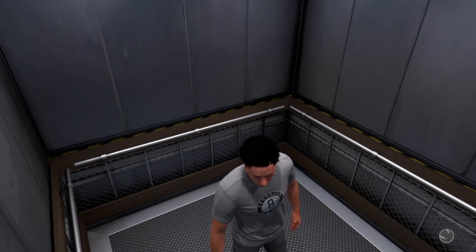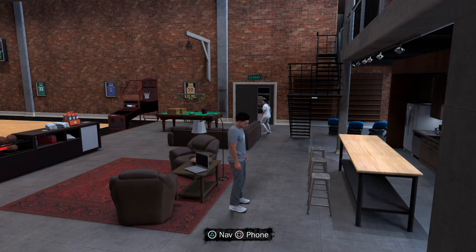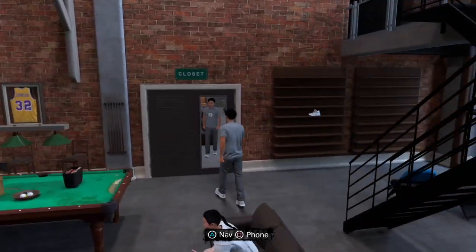So you're going to want to go up into the elevator and head all the way upstairs to your My Court. Once you're finally in your My Court, you're going to want to make your way over to where you see the mirror and the sign that says closet on top.